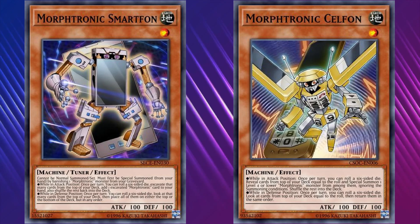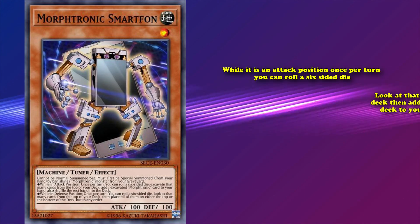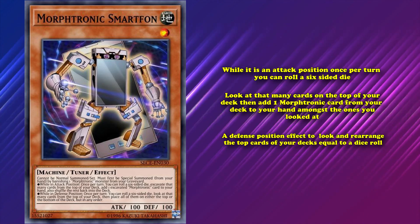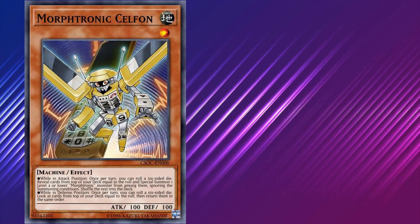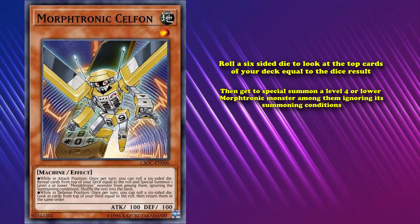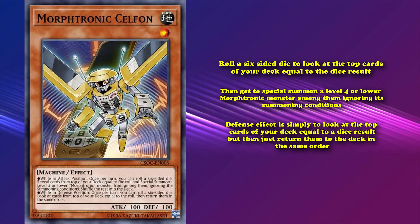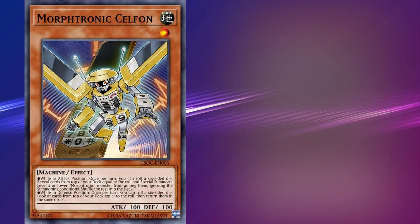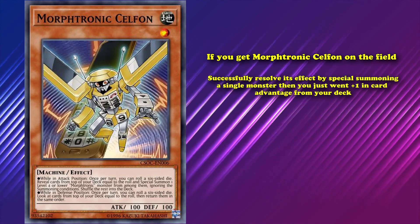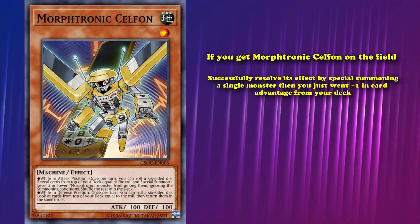First are Morftronics. They have two Level 1 monsters with effects correlated to rolling dice. Morftronic Smartfon's attack position effect lets you roll a six-sided die, look at that many cards atop your deck, then add one Morftronic card from among them to your hand. The other Level 1 Morftronic, Morftronic Celfon, is a little better — its effect lets you roll a die to look at the top cards equal to the result, then special summon a Level 4 or lower Morftronic from among them ignoring summoning conditions. If you get Celfon on the field and successfully resolve its effect, you go plus one in card advantage from your deck, which is really good. It can even special summon other copies of itself to try the effect again.